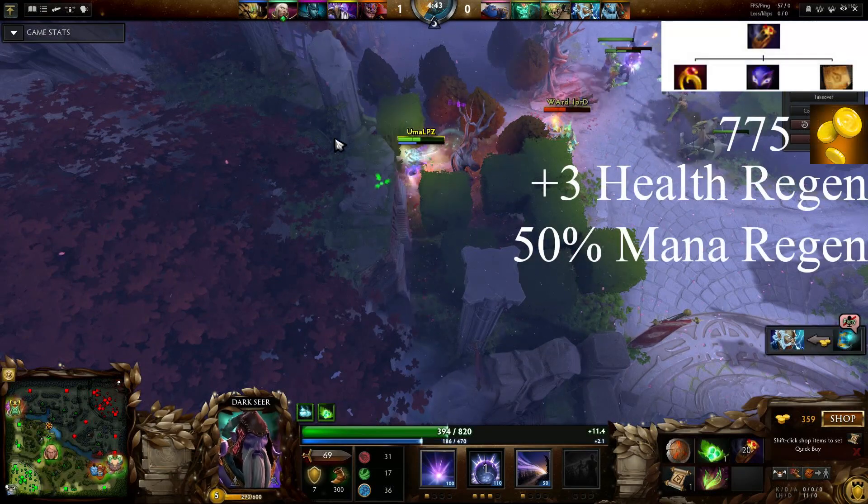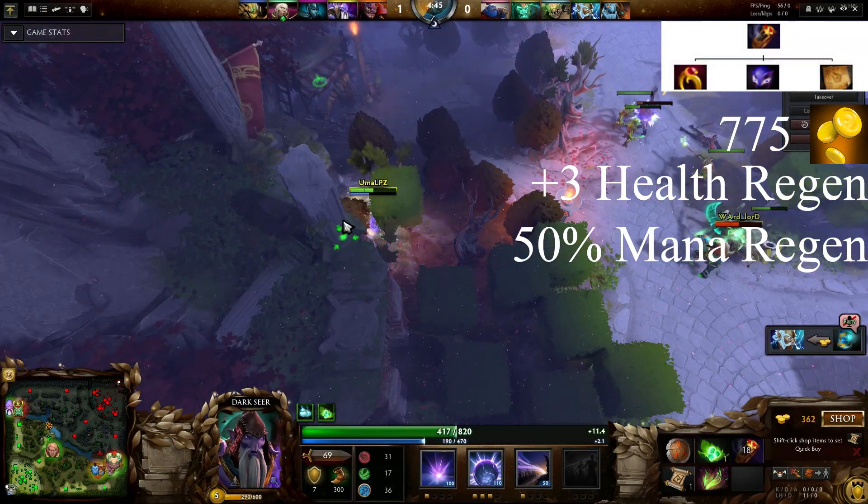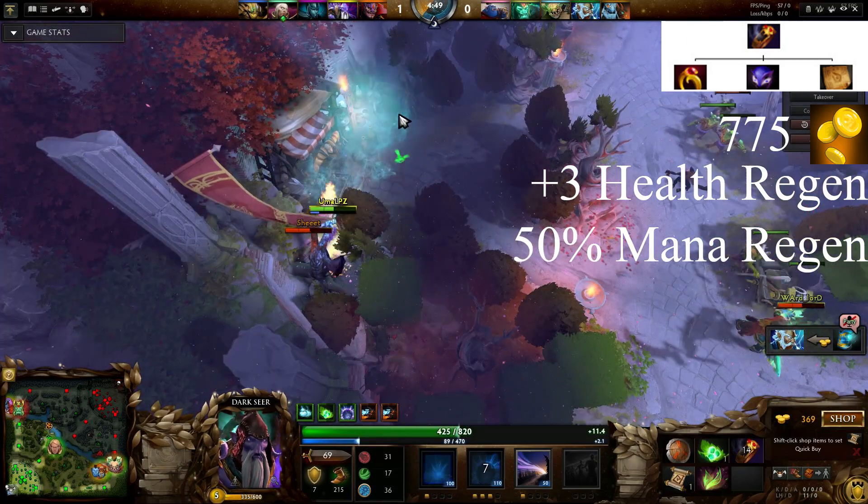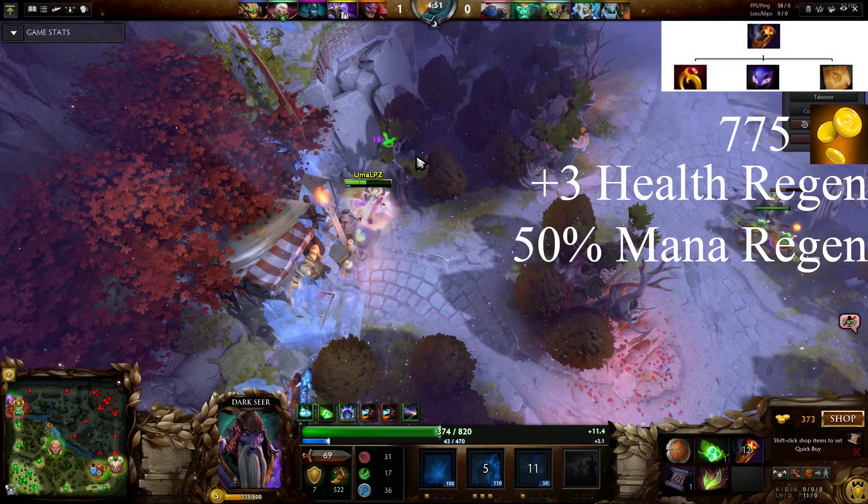This item is made from a Ring of Regen, a Sage's Mask, and a Sol Ring recipe for a grand total of 775 gold. Once completed, this item will give you plus 3 health regen and 50% mana regen.